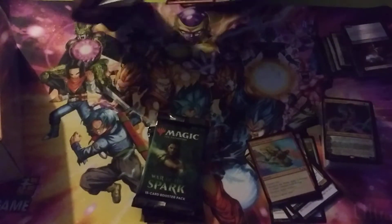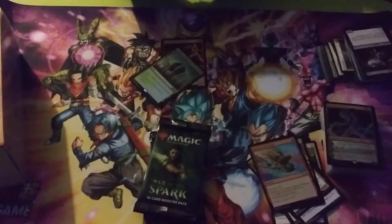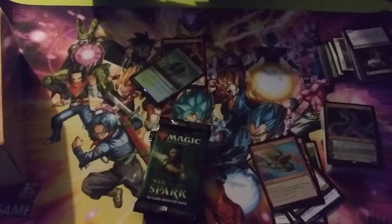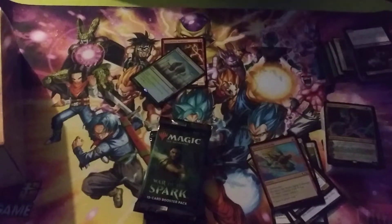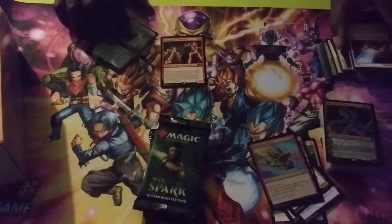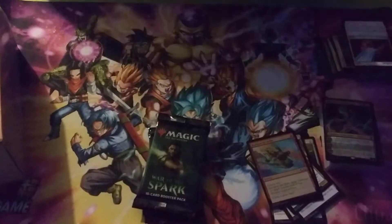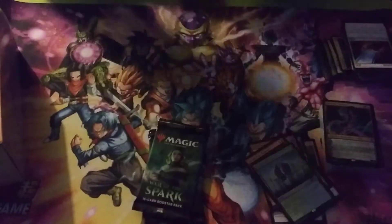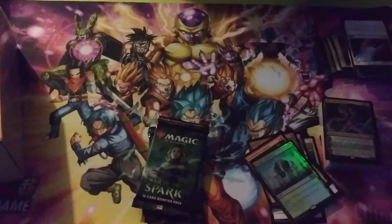Third pack — let's see what we get. Thunder Tint Awakener. Oh, look at that Foil Temple of Mystery — gorgeous! That was a good pull. And the Thunder Tint Awakener — good pull. Is Feather still a deck going on? I don't know. We might pull them into one of these War of the Sparks packs, which I also got for $2 a pack.